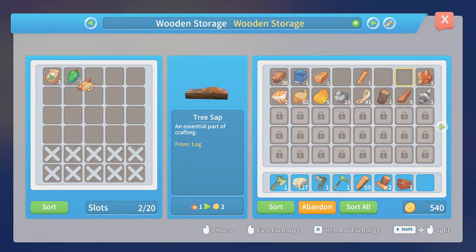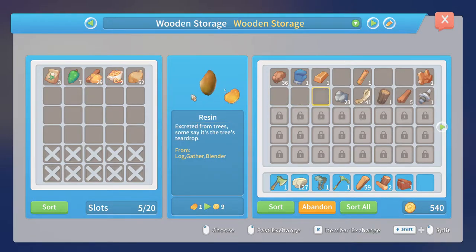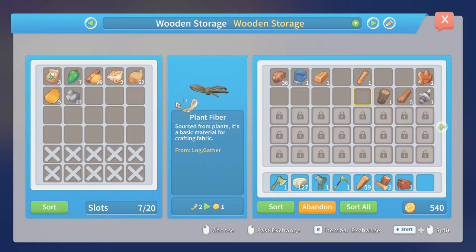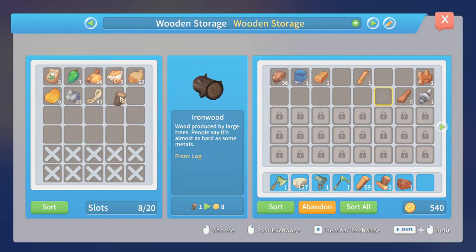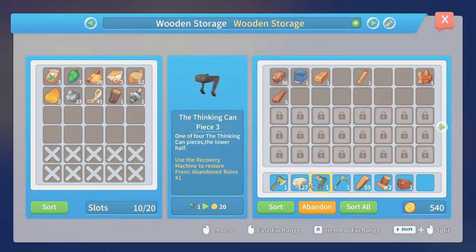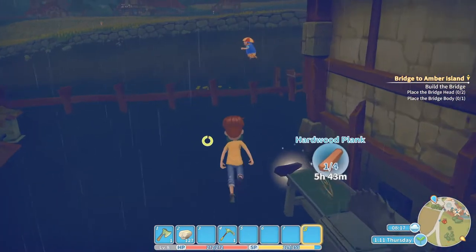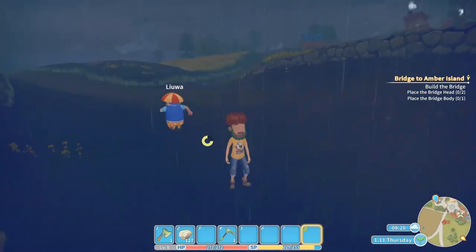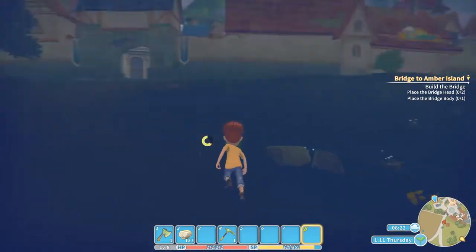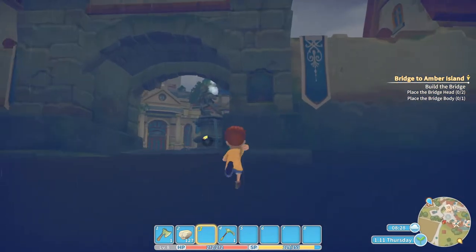Don't need this, don't need that — nope, nope, nope. Maybe for later — nope. Okay, let's go. There's a nice umbrella, and some more iron — no, copper.